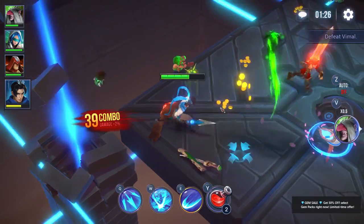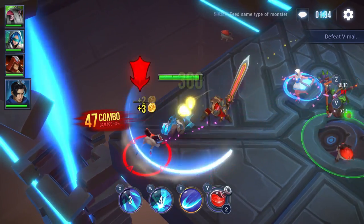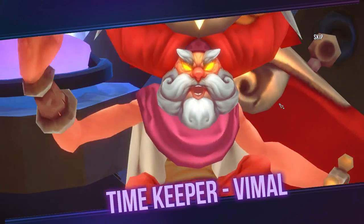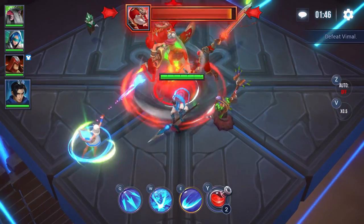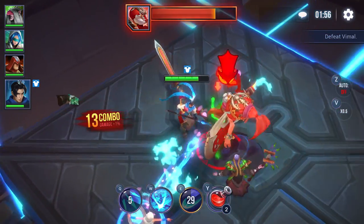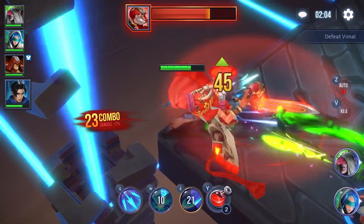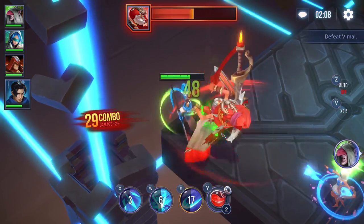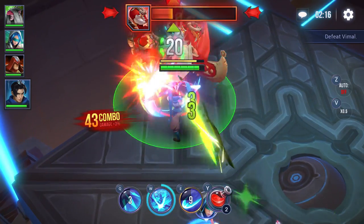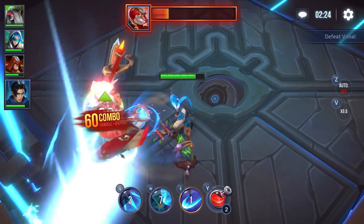Come on, move! There is a gem sale notification — I don't need that, I should probably turn off notifications on PC. Here we go — Timekeeper Vimel. I'd rather he not throw his scimitars at me. The healer is in the back, so we'll try to insta-kill him before doing anything else, otherwise the boss won't die anywhere near as quickly. Now we just wail on the boss — he seems to be getting stunned and just goes down without much of a fight.